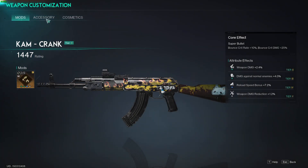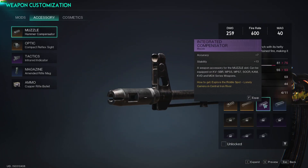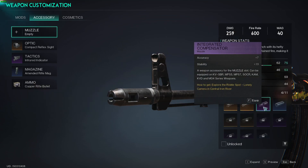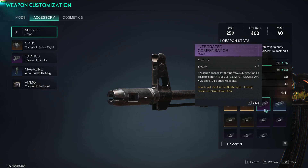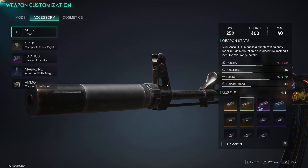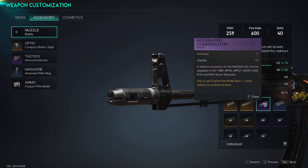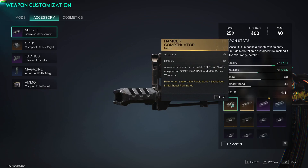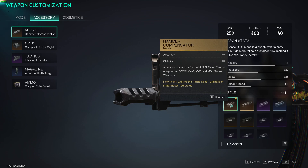Let me show you what it does. Here is the Integrated Compensator. If I unequip it, you can see the stats — the accuracy is 7, and the stability takes a hit. We also have the Hammer Compensator equipped, which tops it up a little. To learn how to get the Hammer Compensator, follow for more and check out the link.